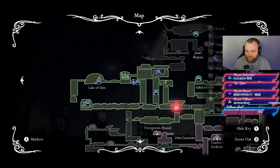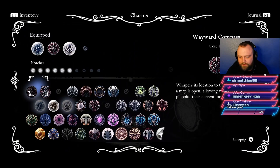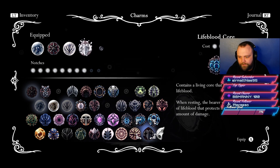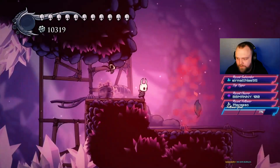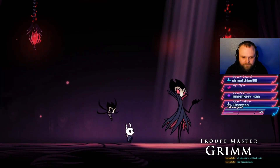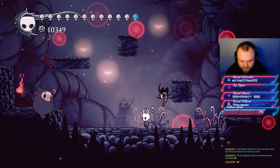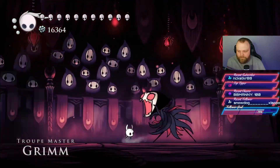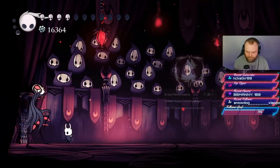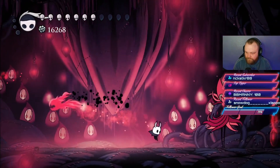Now for the Grimm Troupe achievement. We chose to fight Nightmare King Grimm on this playthrough, thinking it riskier on Steel Soul. First you get the Grimmchild charm, then travel to three fires on the map, defeating the bosses at each. After completing all three, return to Grimm who upgrades the charm and lights three more fires — each with harder bosses that deal two hearts of damage. Defeat all three, then Grimm himself initiates a fight. After many attempts we beat Grimm, then used the Dream Nail to face Nightmare King Grimm, who deals double damage and attacks very quickly. Beating him completes the Grimm Ritual achievement.